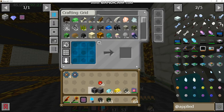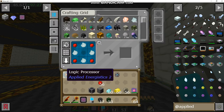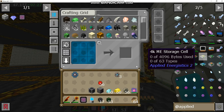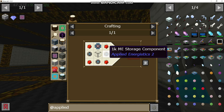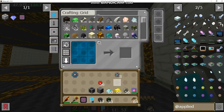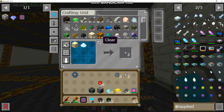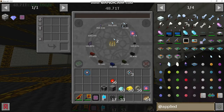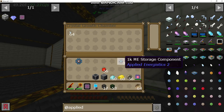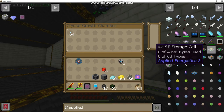We've got two needed for a 1K cell. We'll make three of them for now. You can upgrade them — it's three of the tier before to make one of the next tier. We do need a calculation processor, which takes pure certus crystals. We'll make three, and you can just do a bunch of 1K drives — that's kind of how this system works.